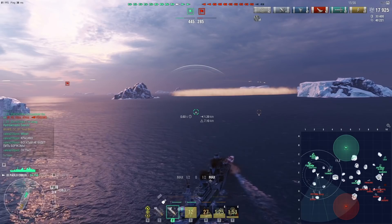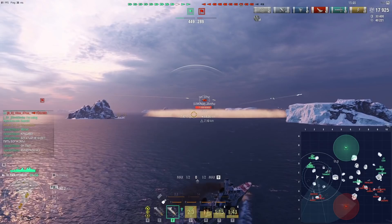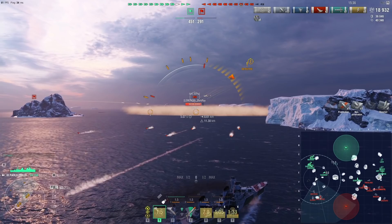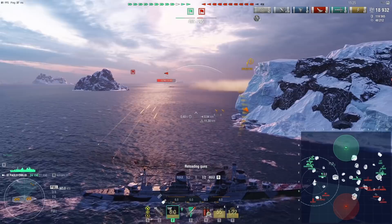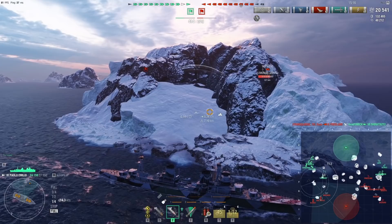We definitely outnumber the enemy so we should push, but my smoke is down for 90 seconds — in about 30 seconds I wouldn't mind taking the risk, but right now it's a bit sketchy. The nice thing is they only have battleships over here and battleships don't deal nearly as much DPM. There's a convenient smoke screen here — I might as well take advantage, though the destroyer can still see me when I fire. I'm shielded from both battleships by the island. Since the Akatsuki fired her guns, I know exactly where she is.